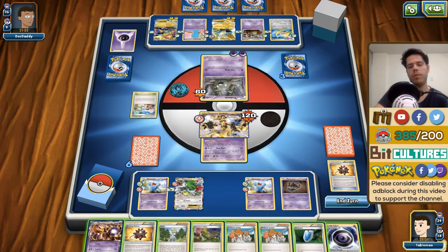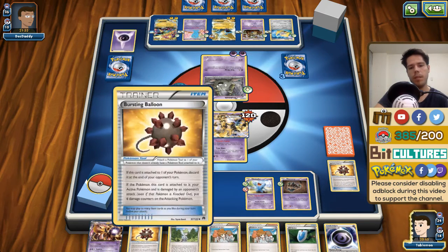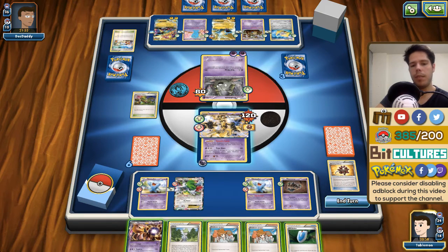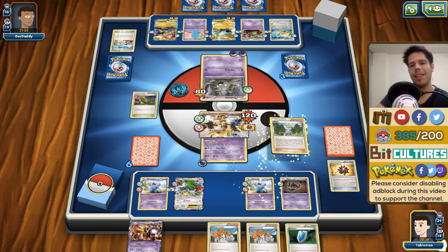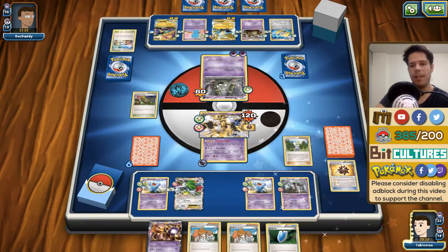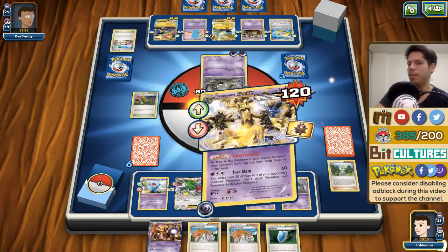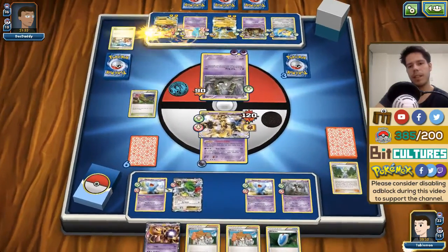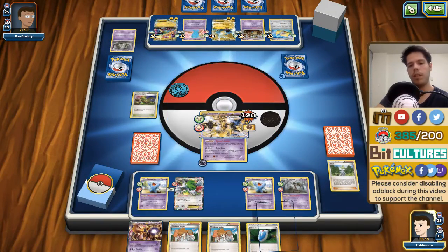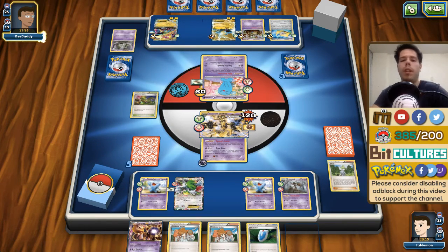Because I missed the energy drop in the previous turn, I cannot even Lysander up the Garbodor. Out of my opponent's four-card hand he immediately had a Float Stone — his third Float Stone. I'm going to play through this. I'll Wally now. I have no chance — I will get a KO and now it's not letting me use Tree Slam. I do get one KO but I don't even get to see what my prize card is.